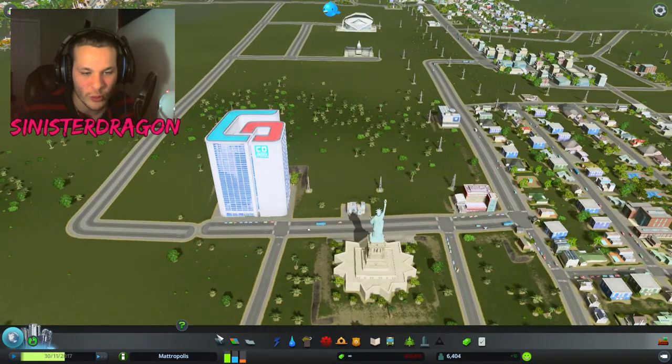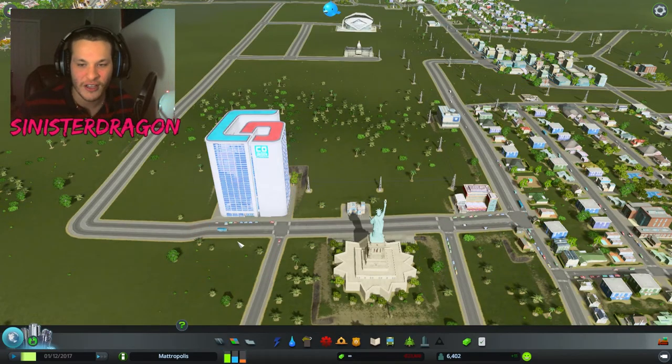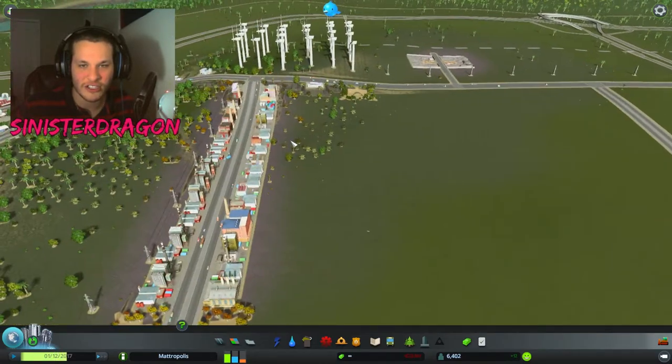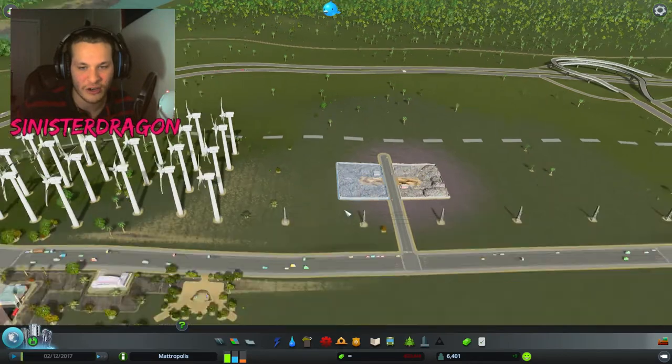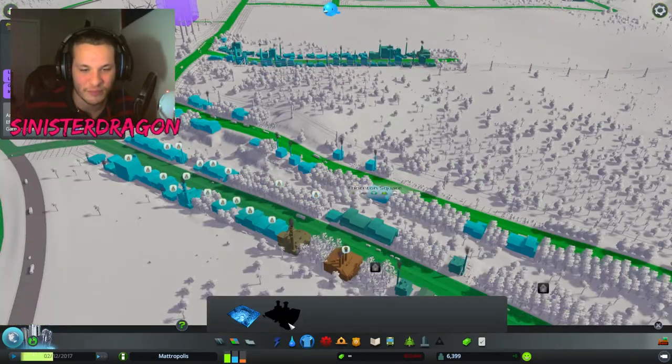Here is the Statue of Liberty in Metropolis — that's awesome — and we have this game company over here. That's kind of weird, I need to connect these two at least. Let's connect that together. So this is our industrial area. I built another garbage area because our garbage fill was getting too filled up.